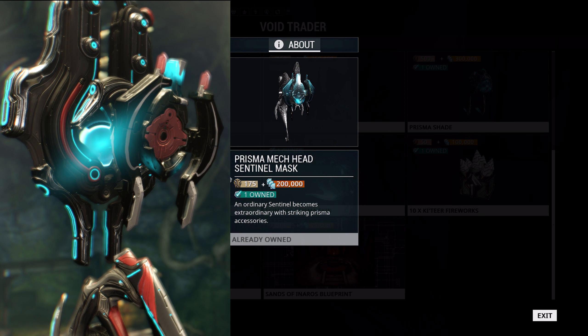We've also got the Prisma Mech Sentinel Head, which is actually something I do quite like. I've used it on a few of my sentinels in the past. I don't have any customizations on my Helios Prime anymore, but this is one I've used before — 175 ducats and 200,000 credits if you want to pick this up.